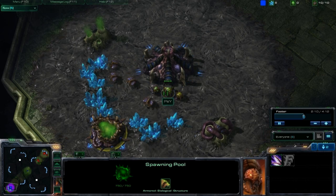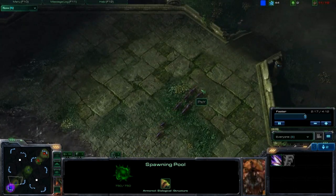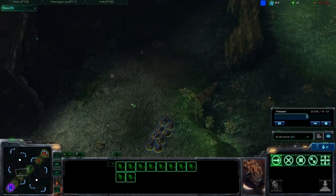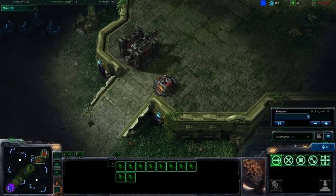Protoss can wall-off, but they're going to have to destroy something if they want a reasonable game. If they just hide in their base all game, they're kind of screwed. Also, pylons can't be repaired, so that's another big thing. So Protoss and Zerg are kind of screwed in this build.